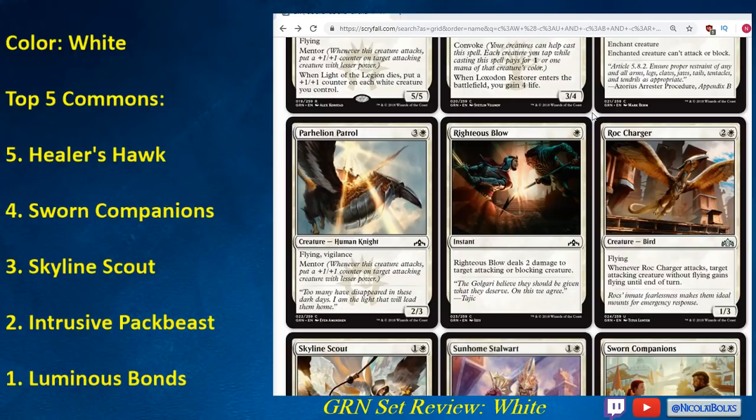Roc Charger is basically Pegasus Courser — they finally figured out that card is a dangerous common. The change is that the target attacking creature without flying gains flying temporarily. I think Roc Charger is going to be great. If it were a common, it'd be one of the top five commons easily. Pegasus Courser is always good in aggressive decks, and even in non-aggressive decks the 1/3 body is a pretty decent blocker, especially against flying attackers. You take this card in the first four picks of the draft. It's really nice especially with Mentor creatures, since Mentor can buff up the Roc Charger — so Roc Charger is a high pick and you play it every time.